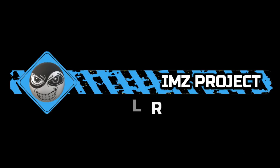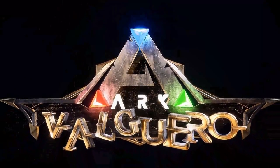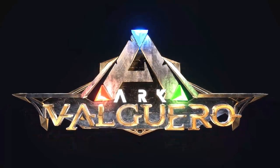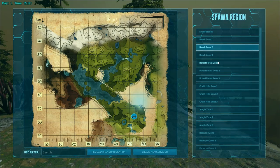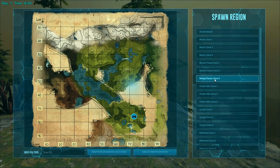Welcome to the Pilgrims Project. Hey people, this is the Pilgrim and we're on Valguero again. We're going to look at the best spots for starter bases and resources. What I've done is combine the two, so you find your starter base and right nearby there's a chunk of metal and all the resources you're going to need to get started and progress. First off we're going to Boreal Forest Zone 3.